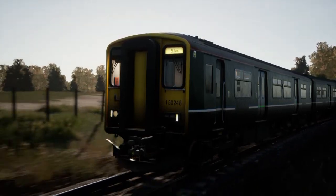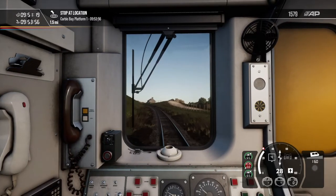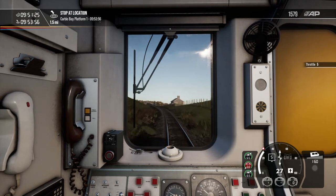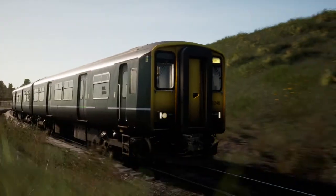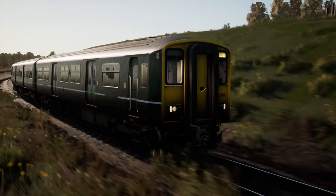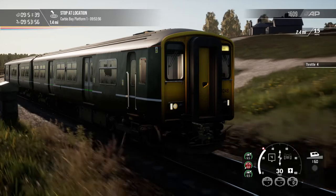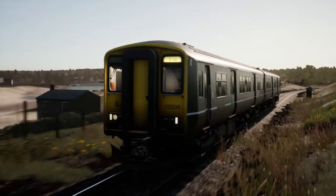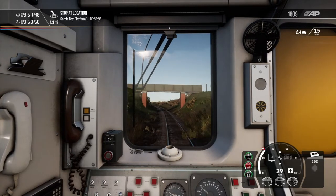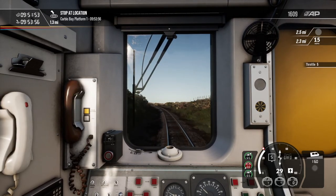Hopefully in the next video we'll do some more proper mainline driving, or as close to mainline as this route really offers. I just don't really have 50 minutes to sit down and drive. But it offers really nice flexibility — this route — because if you just want to drive something scenic and not super fast but equally very nice to drive, you can just drive up and down the St Ives Bay line. And if you want something more exciting, you can drive one of the faster services up and down the main-ish line, which is nice.